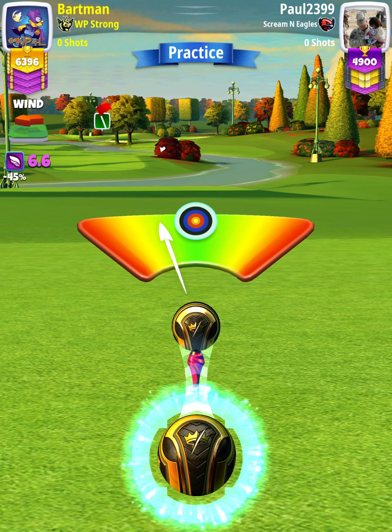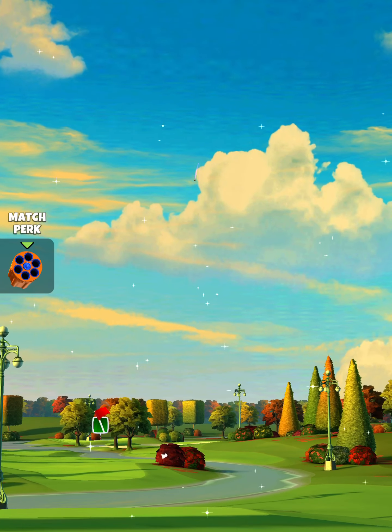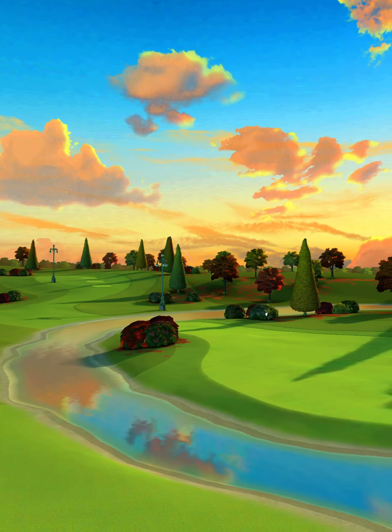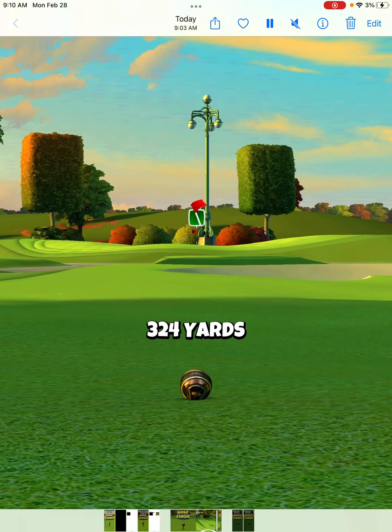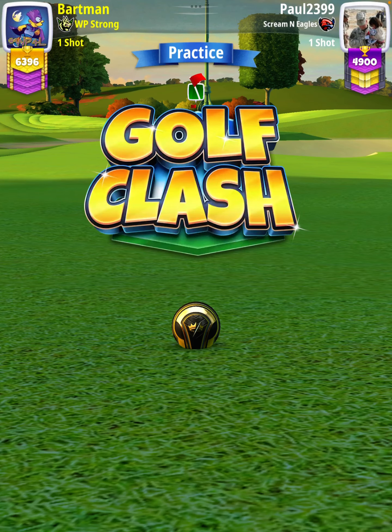Then we're going to center the ball and hit perfect. The ball's going to land on the first fairway, bounce over to the next fairway, and we're going to roll out for a drive distance of 324 yards. Make sure you take note of your drive distance — we will use this to determine our slider percentage for the approach.